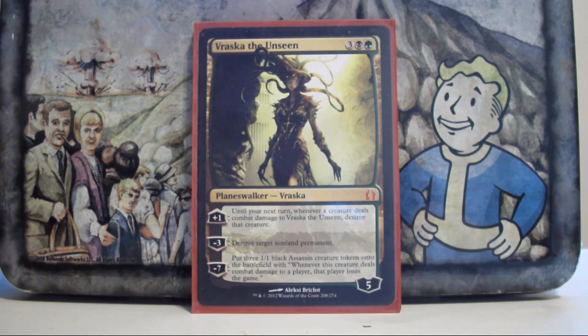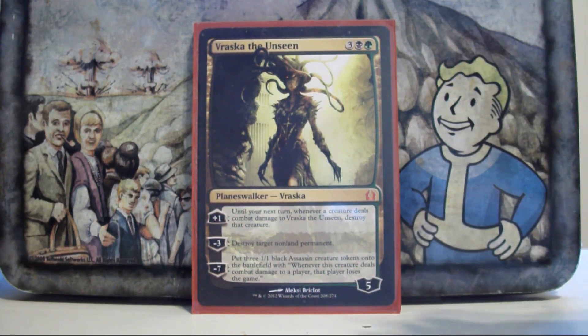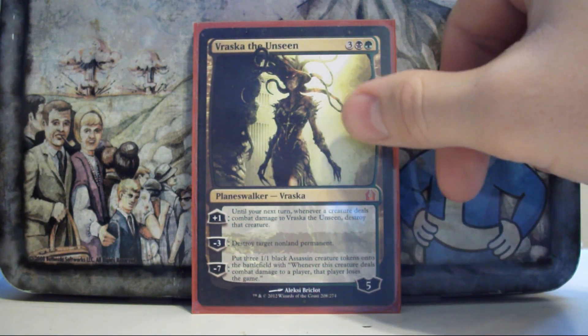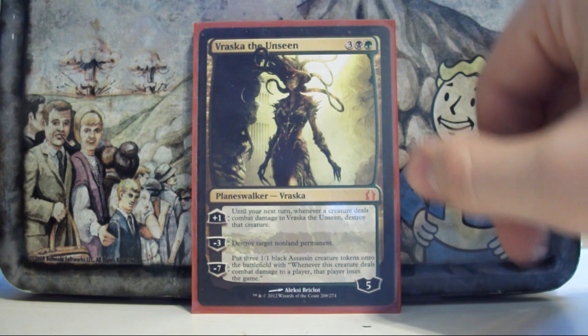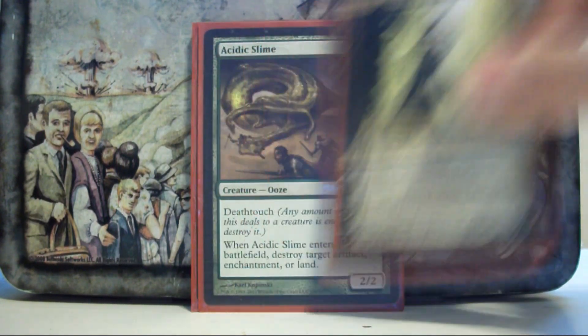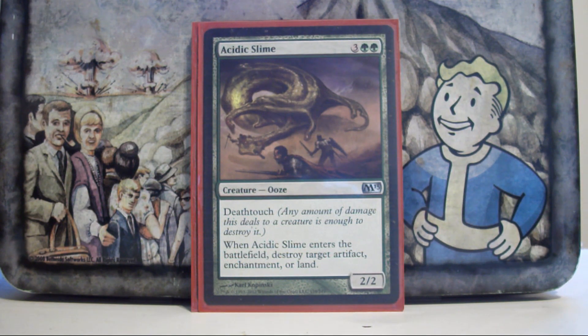Vraska the Unseen — I like blowing up permanents. I have won off her ultimate before, but that's the exception, not the rule. Mostly she's just a Vindicate effect I can use more than once. Acidic Slime — I had no removal on creatures, I realized I needed it, so that's why this card is in the deck.